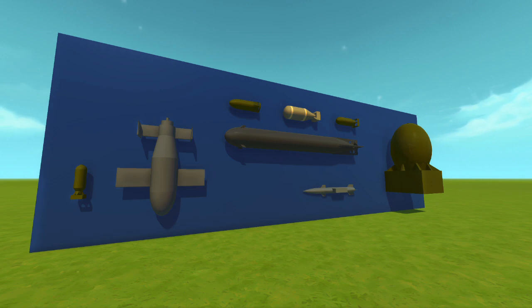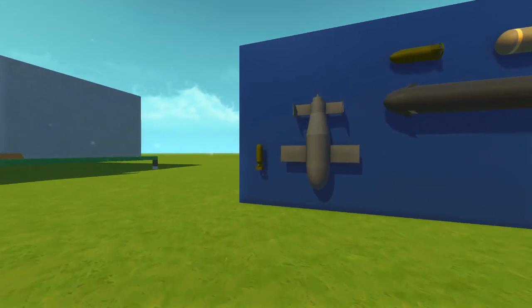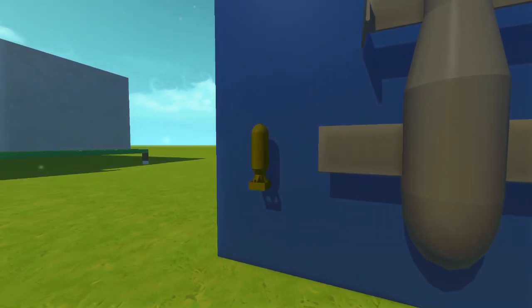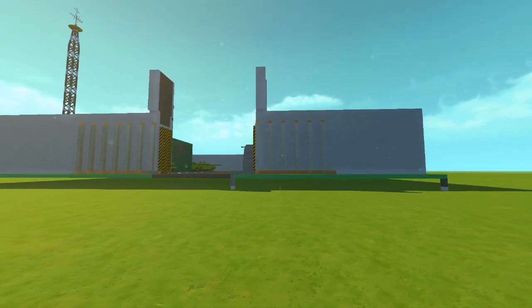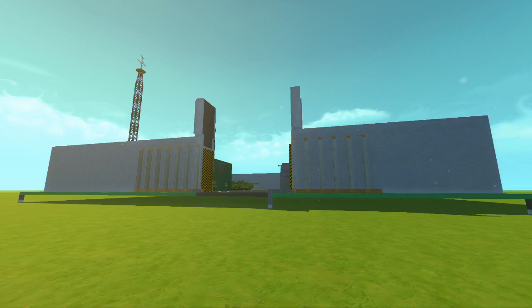In this video we are only going to be using one of these modded explosives, but as you can see there are a lot of different kinds. If there is anything you want to see done with these awesome things, let me know down in the comments. There are clearly all sorts of different missile designs and bombs we can use, but we are going to be using this small one right here — and we're not just going to be dropping one of them, we are going to be dropping a whole bunch of them onto this little army base.